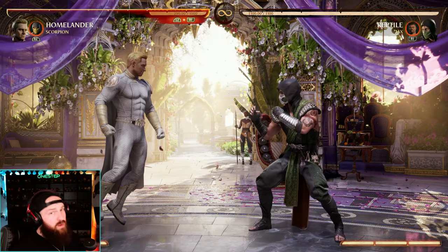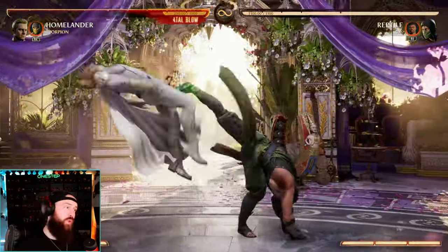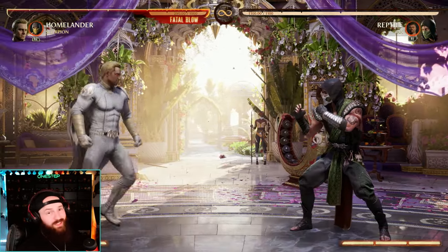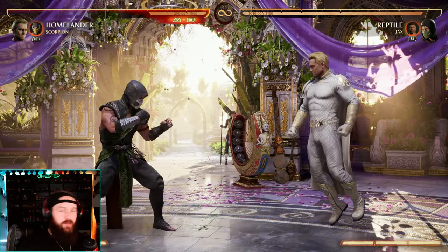For some wake-up options, your down back two has armor when enhanced. If you want to use that for wake-up, just do that. If you don't want to on wake-up, you can always go back into lasers or a fly grab — that might catch your opponent off guard.